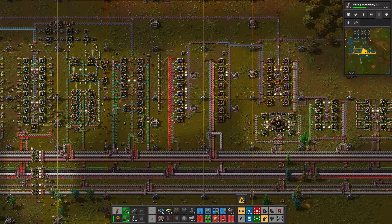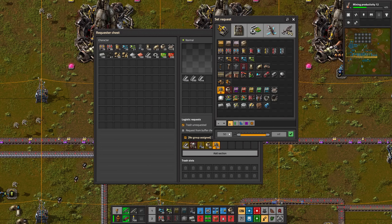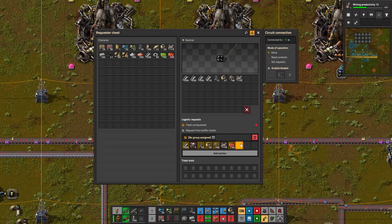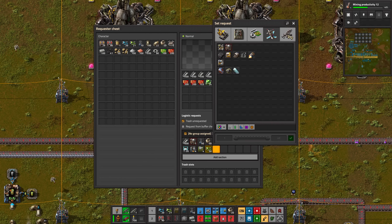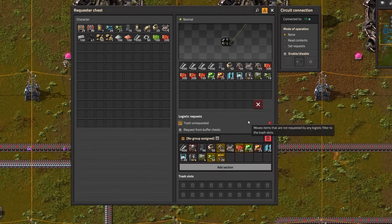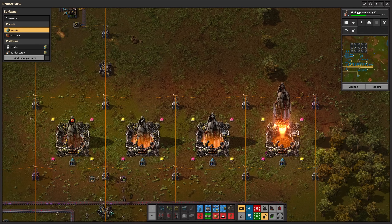Finally, the moment you've been waiting for — packing my rocket to go to Gleba. My cargo transport ship should have all rocket parts on board all the time. Here you can see all the items I need to kick-start a Gleba base quickly. And without further ado, let's launch all of it into space.